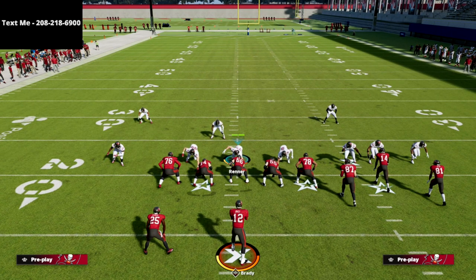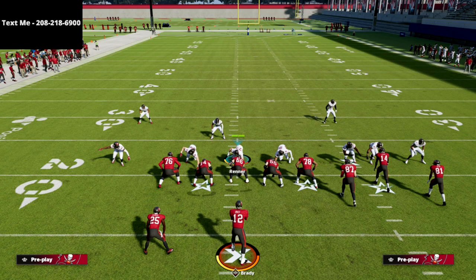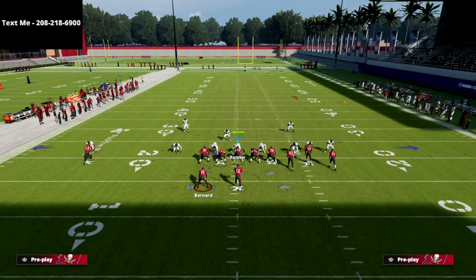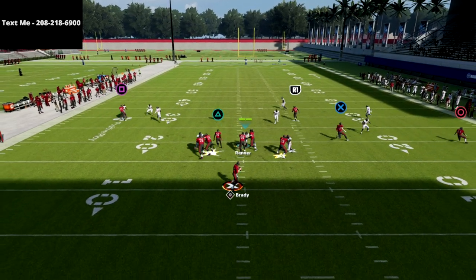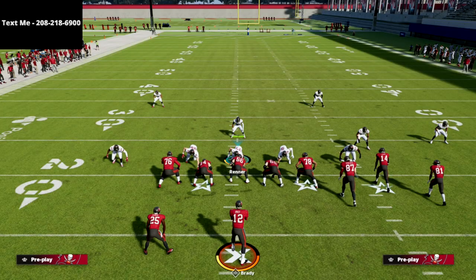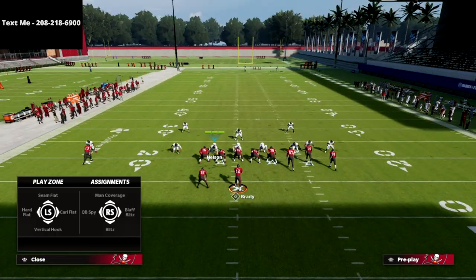You want to have your bunch to the wide side of the field — that's really important. If you've never run a bunch before, the general rule is to have your bunch to the wide side of the field. All we're going to do on this play is take the R1 receiver and put him on a streak, then motion the circle receiver to the right and snap the ball just as he starts to set his feet. You're going to be able to hit the wheel route and also bomb the cover 3.